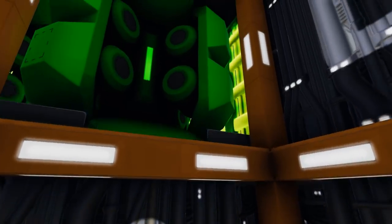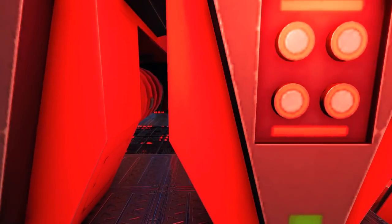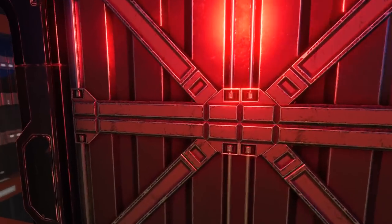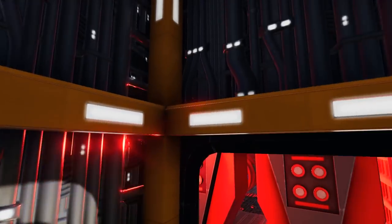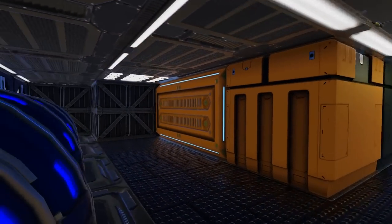Taking the elevator at the other end we come up past another RCS and into another room with more generators and another view outside the ship, just as the other side did. At the top we come into our oxygen storage as well as our cargo storage.